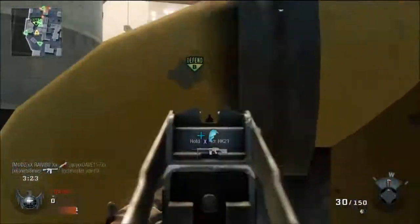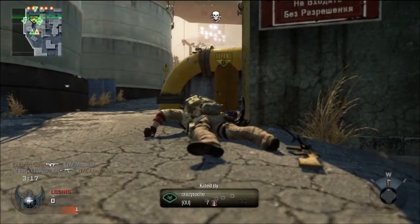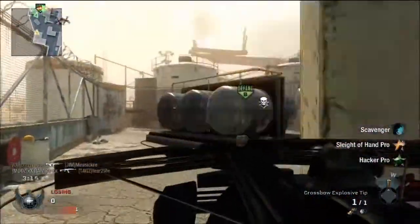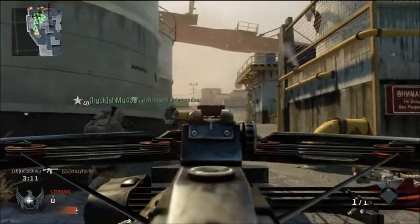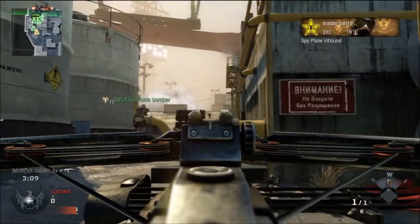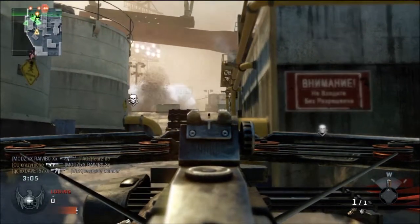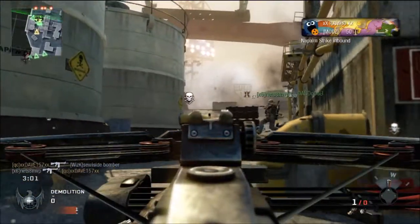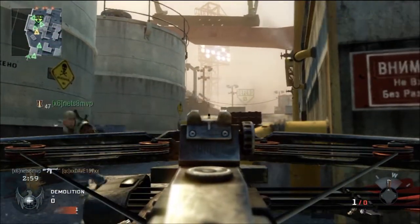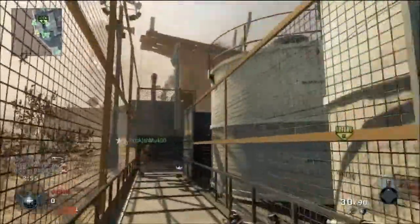Grenade! Enemy care package inbound. Enemies. Enemy spy plane incoming. Tossing sticky. We need a medic. Grenade! Friendly napalm strike on the way. Friendly sentry gun inbound.